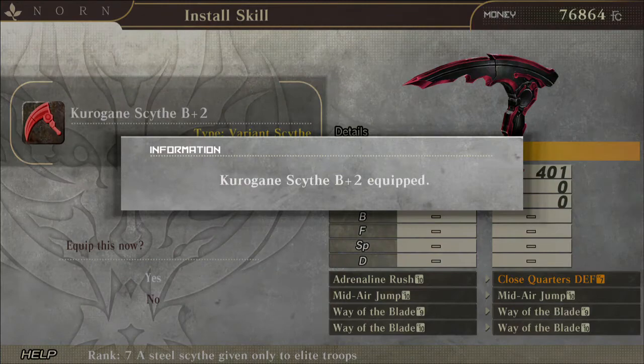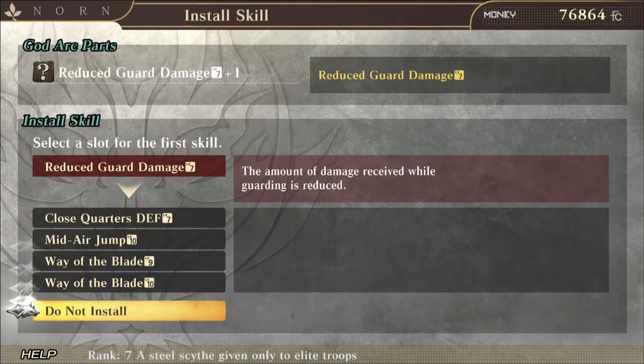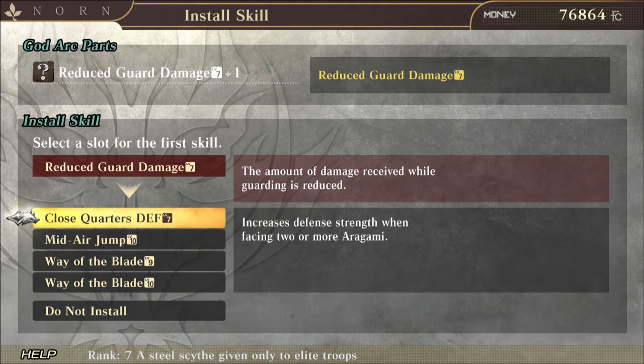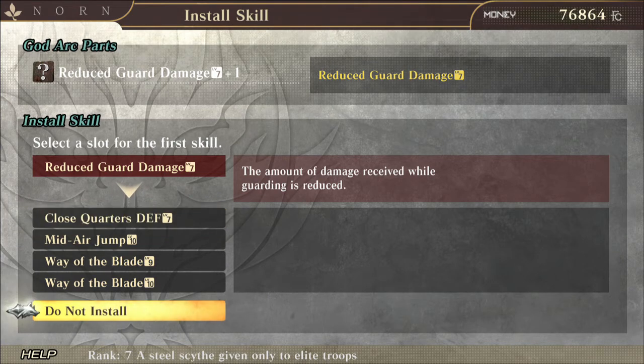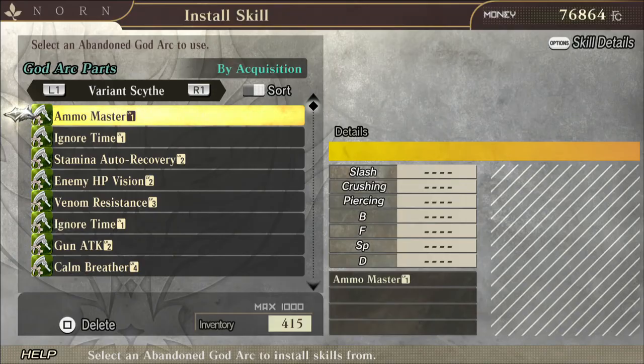I'm going to put this on here and now it has B2 equipped damage. Let's look at Reduce Guard Damage — increases defensive strength when facing two or more enemies — or I can replace it with one that reduces the amount of damage received while guarding. Since it has that plus one, I can go to 'Do Not Install' there as well.